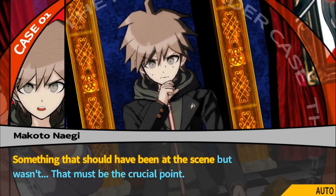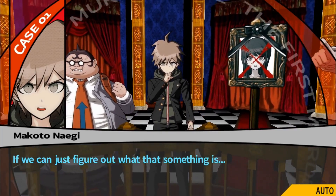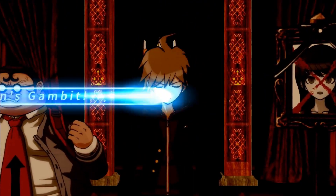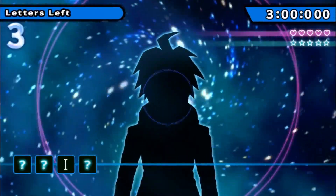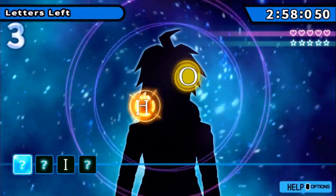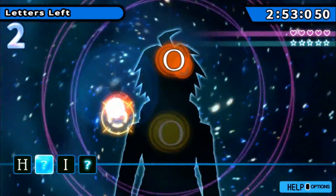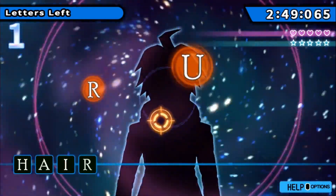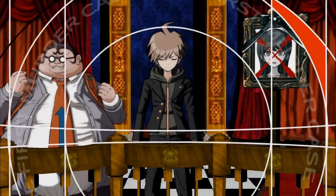Hangman's Gambit is certainly a contentious minigame and the first version is the worst for me. In Hangman's Gambit, you have to select letters in the right order to spell out a word that the game wants you to figure out. This complaint will extend to all three versions of the minigame — sometimes the word they ask you to spell is just ridiculous. And this version is just way too simple for my liking. All you have to do is wait for the letter you want to show up, then click it a few times. That's all.